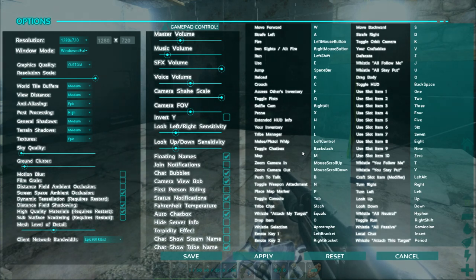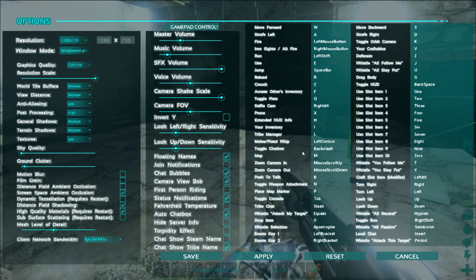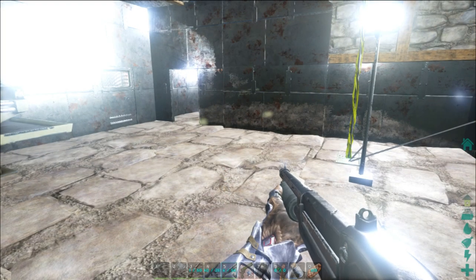I made us both canteens, by the way. There's a canteen in there for you. Canteens hold 300 water and they weigh less, so they're actually way better. You can actually get three drinks from the canteen, which is pretty sweet.